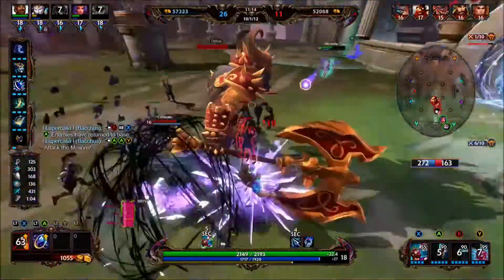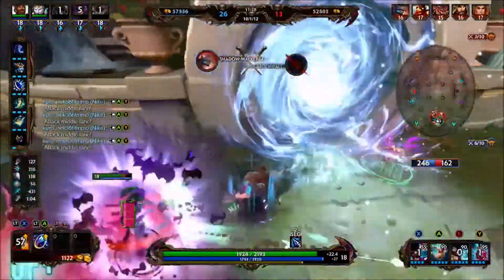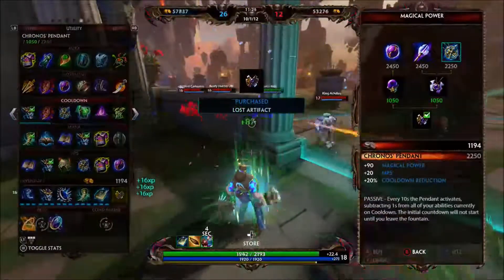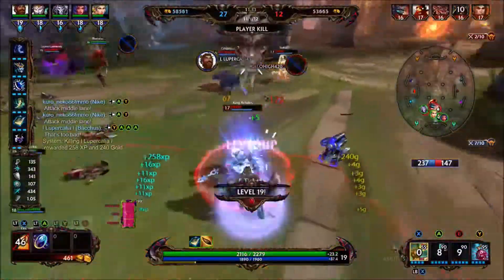Of course this is just one idea for items — I encourage you to experiment with what works best. Other possible choices include Gem of Isolation, Ethereal Staff, or Spear of Desolation if you want to go more damage-focused rather than the hybrid approach I'm taking.